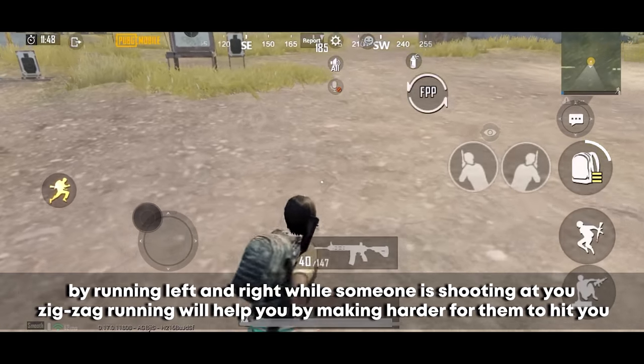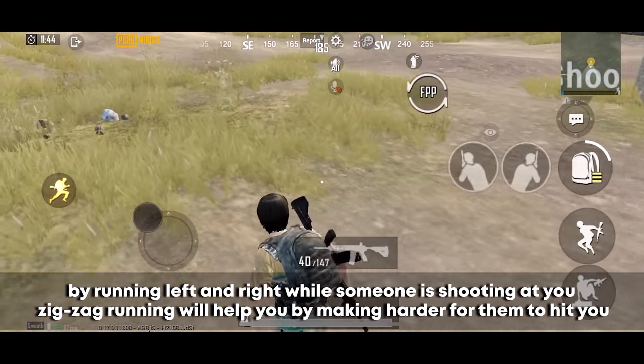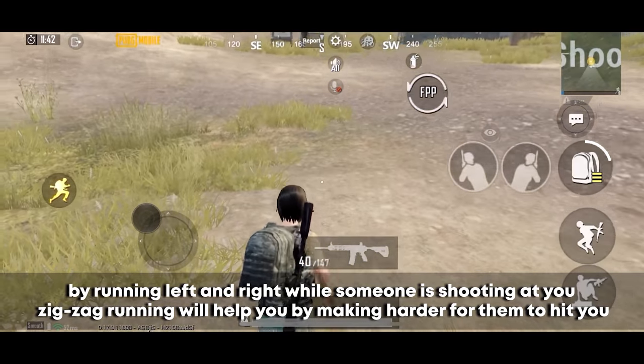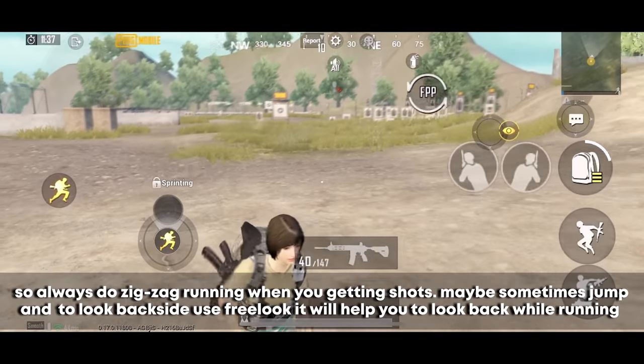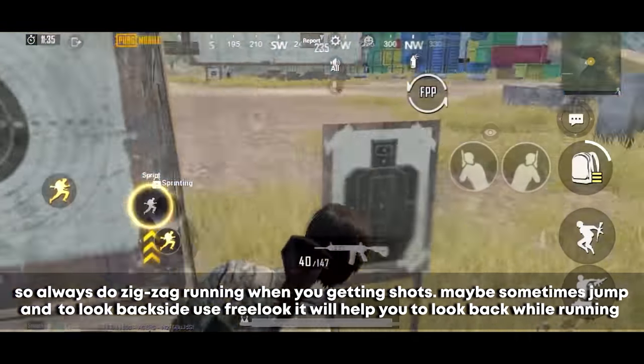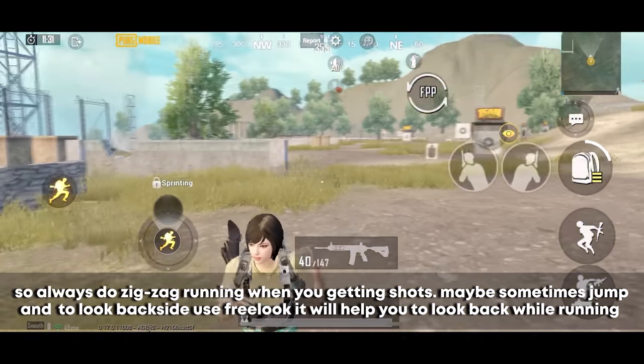Zigzag running: by running left and right while someone is shooting at you, zigzag running makes it harder for them to hit you and confuses them about which side to shoot. Always do zigzag running when you're taking shots — maybe sometimes jump as well. And to look behind you, use free look, which helps you look back while running.